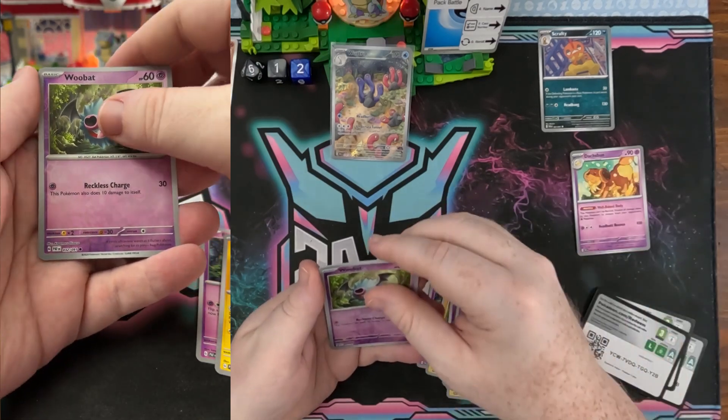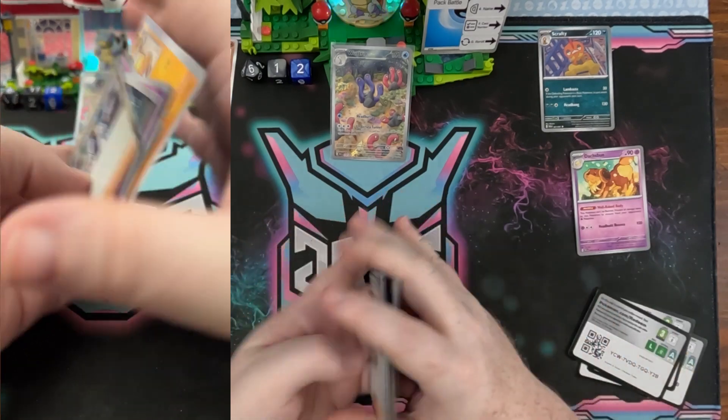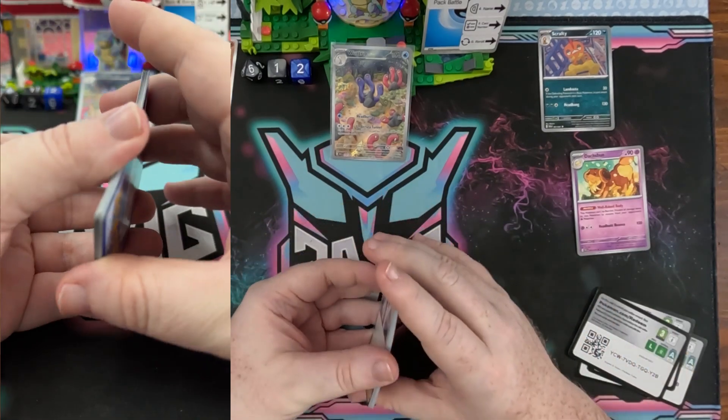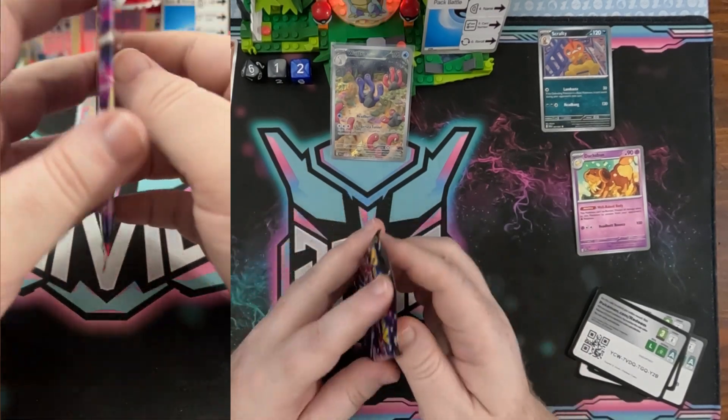I got Woobat, Wooper, and a Research. Pack number four took over the compare card category since Scrappy has 120 health.